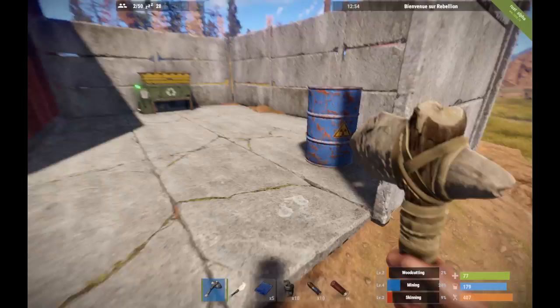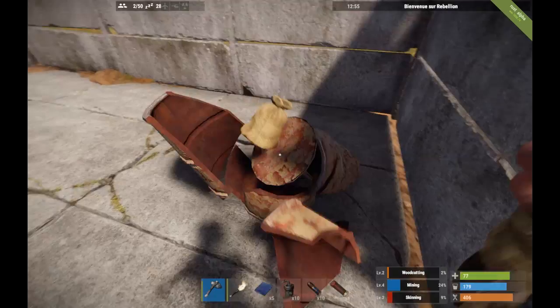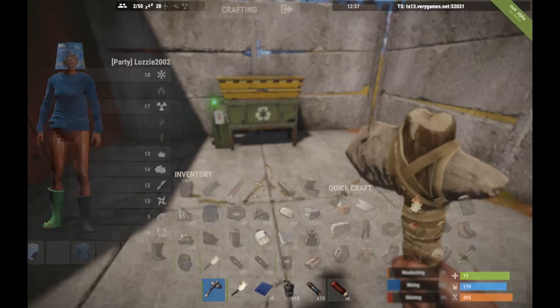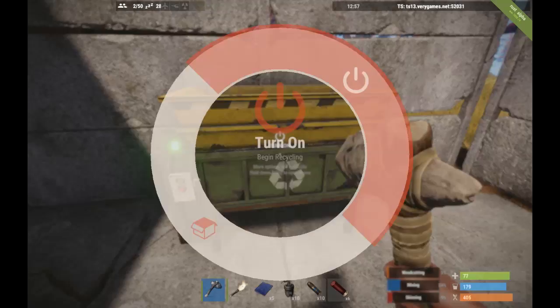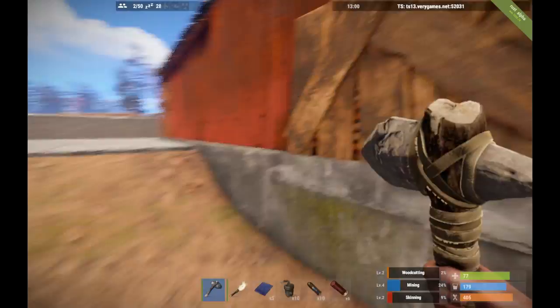Look guys, we found this recycler. I'm not positive what it does. I was thinking you know — you get those empty bean cans and tuna cans when you eat, and maybe you could put them in there and it gives you sheet metal or whatever. I'm not sure because I've been getting sheet metal scraps from barrels.